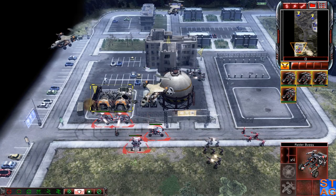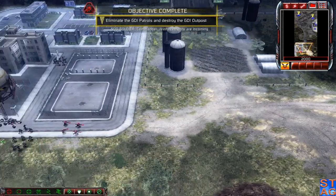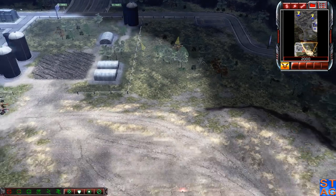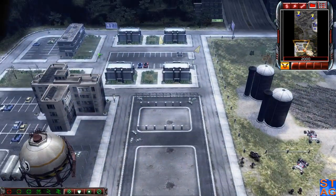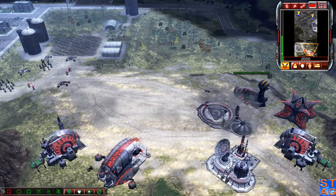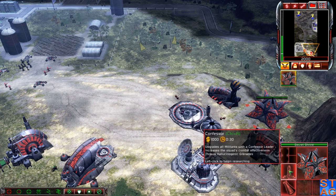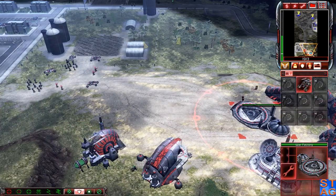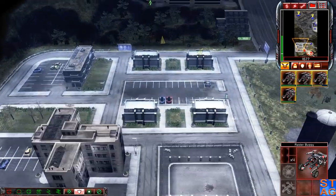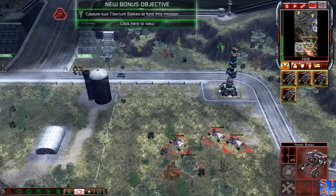An Orca is inbound but I think it spotted us. Objective complete. Commander, reinforcements are incoming. I don't even know where our base can be built — this is a very limited supply situation. I've got some resources but I'm a little confused about how to get more money. There it is — go capture that thing. New bonus objective unlocked. The entrance to the airbase is protected by defenses, so we need to disrupt their power. The shadows have arrived to help with the defenses.